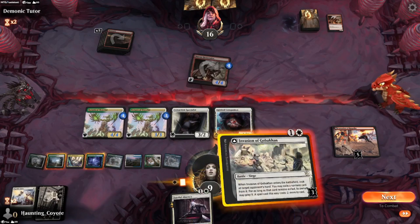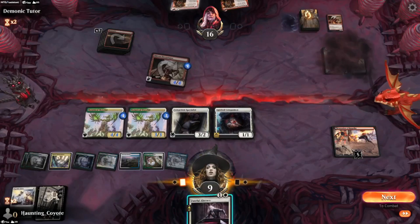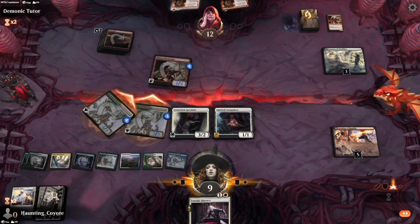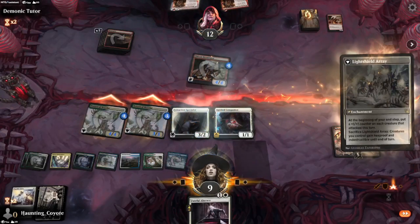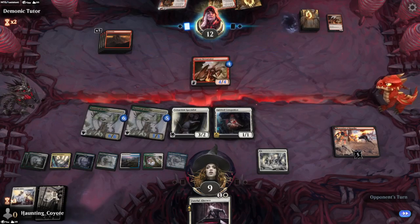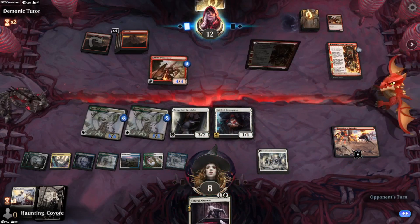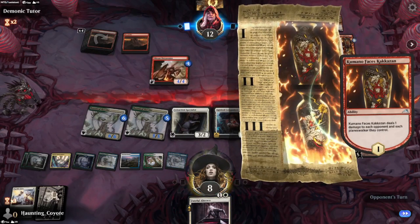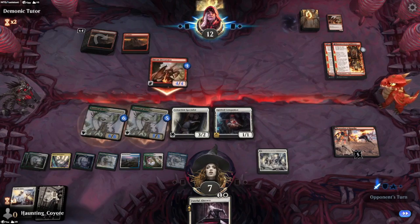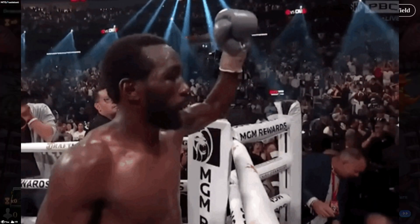Alright, let's keep drawing cards - Invasion of Gobicon, I can work with that. Now we're growing big and we'll probably Faithful Absence this stupid little Devastator just because it's annoying, but we'll wait till he attacks with it. Then we'll grab the win - or he'll probably quit out, that's what most mono red players do.